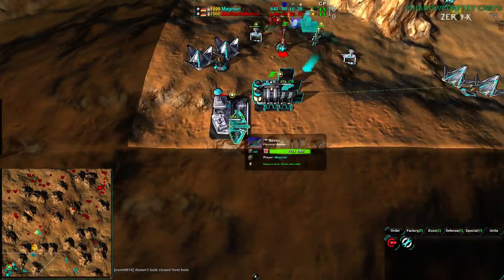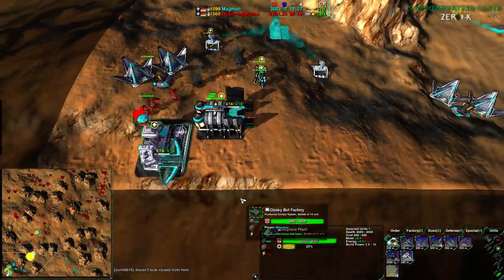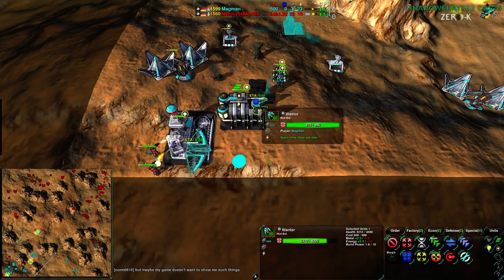Magman is going for a fusion reactor — this is not the time or the place. There is not enough metal — 10 metal right now. Back when there was 50, that would make sense. But now there's only 10, and the airplane factory is going down as well.